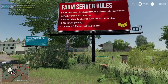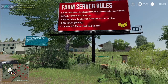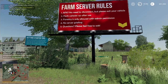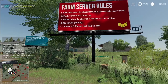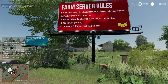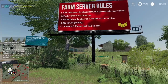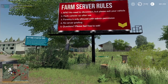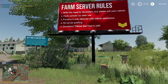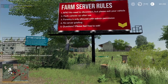Number three — forestry is only allowed with admin permission. Basically, if you haven't been explicitly told to do forestry and there is forestry equipment on the map, just leave it alone. Forestry can crash the server real quick — we actually did it recently in Farming Simulator 19, 20 logs on the ground and the server was already super unstable. Number four — no server griefing: no griefing, no trolling, no intentionally messing things up. Questions — feel free to ask. Get on the server, take a few minutes, go see the chickens, read the signs, look at the vehicles — lots of cool stuff.